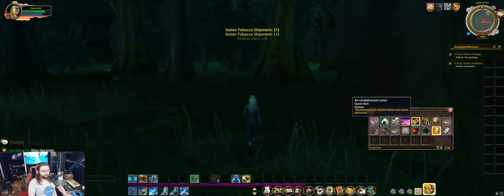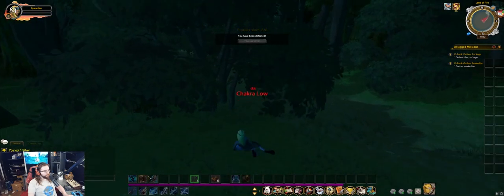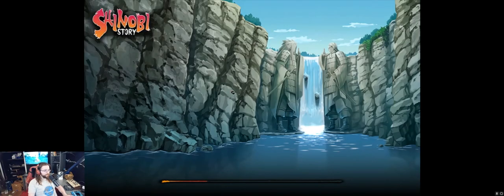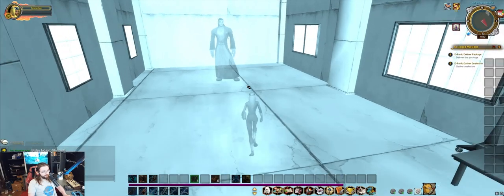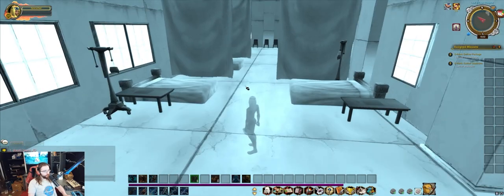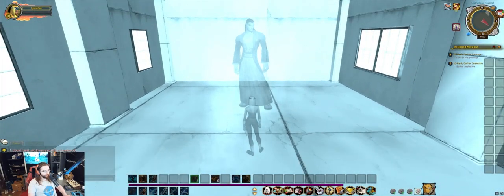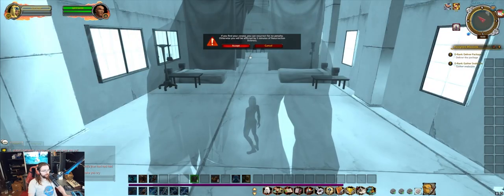For one of our dailies we're looking for three stolen tobacco shipments. When you die, you'll return as a ghost at the nearest respawn point. Depending on where your character is, there is some bugginess where you may return to a respawn point even if you're very far away. The penalty for respawning by talking to the spirit guide gives you five minutes of resurrection sickness, which makes your character useless in combat. So if running back to your body will take longer than five minutes, it can be easier to accept the resurrection sickness and be on your way.